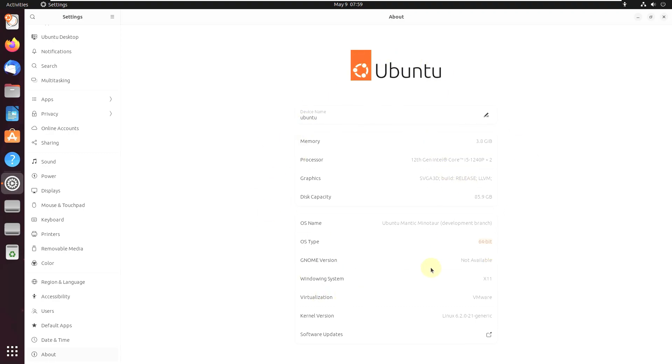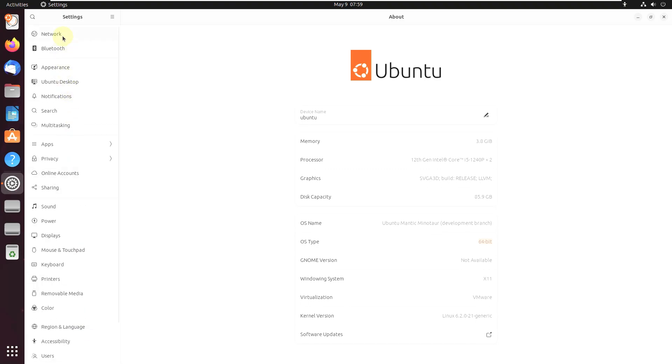Everything is the same as Lunar Lobster because it was released just a few days ago. We should be seeing some changes in the coming days — I just downloaded and made this content out of curiosity. I already made content on almost every flavor of Ubuntu Mantic Minotaur — you can check that out on my channel in a few hours.